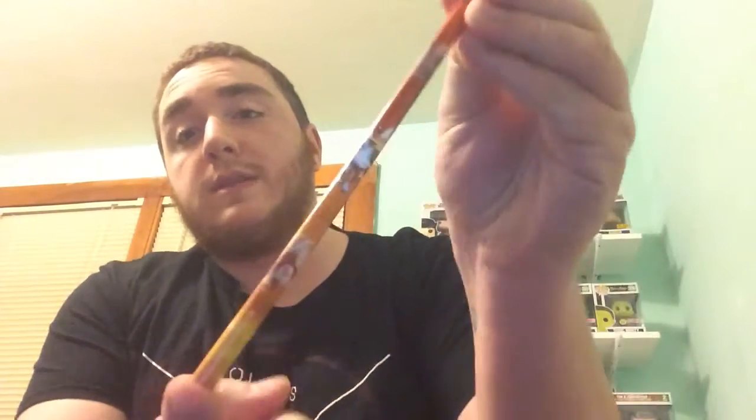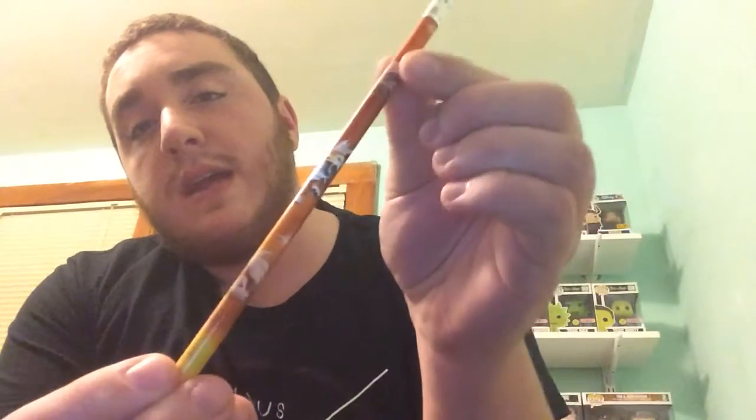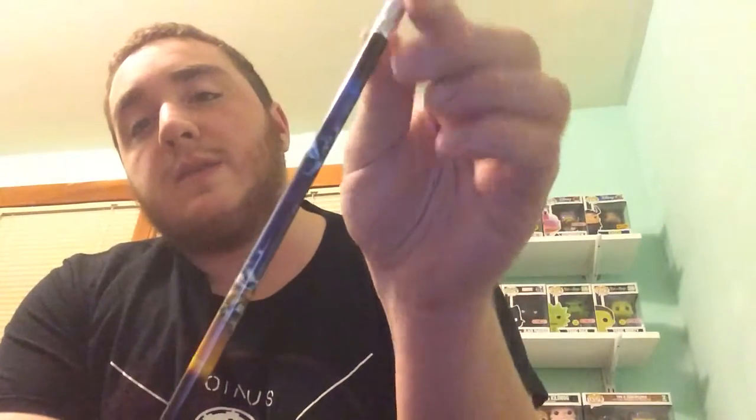Next up, you get four pencils. This pencil has the different versions of Lycanroc — so there's Midday, Dusk, and Midnight. And then you get another two pencils that have Dawn Wings Necrozma and Dusk Mane Necrozma. Those are kind of cool.